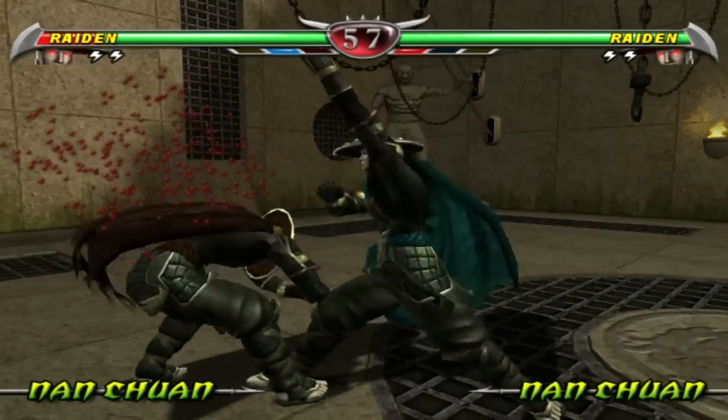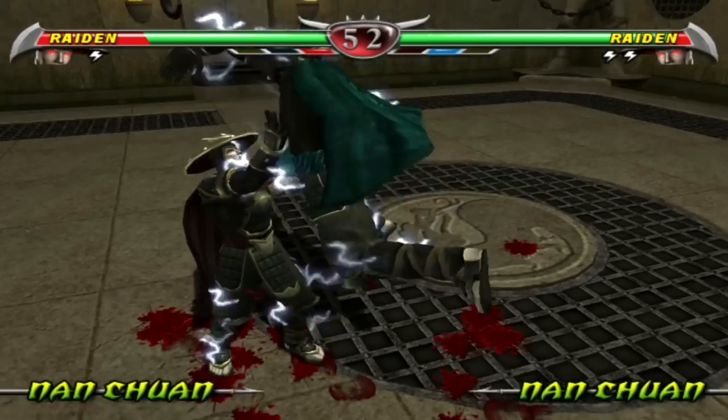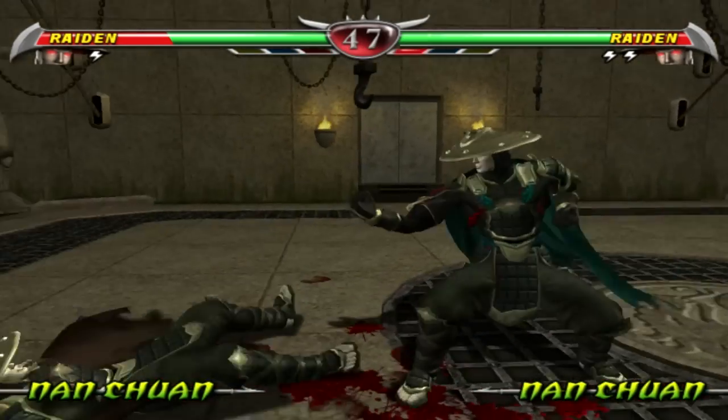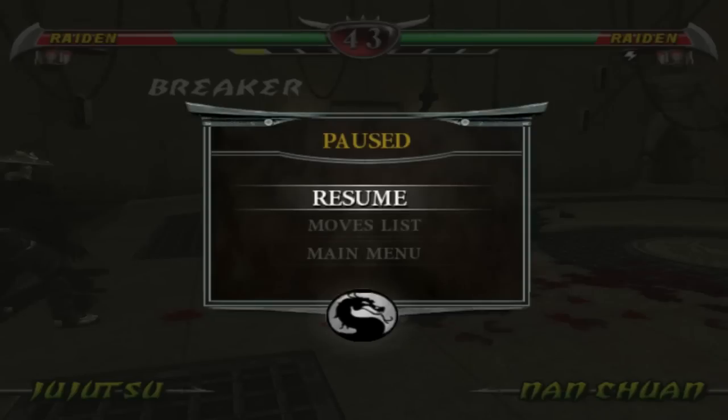Also, if you are the attacking piece — the one that moves onto your opponent's square and initiates the fight — you get a 10% health bonus. So as the champion piece, Raiden, I start the fight with 100% health anyway.